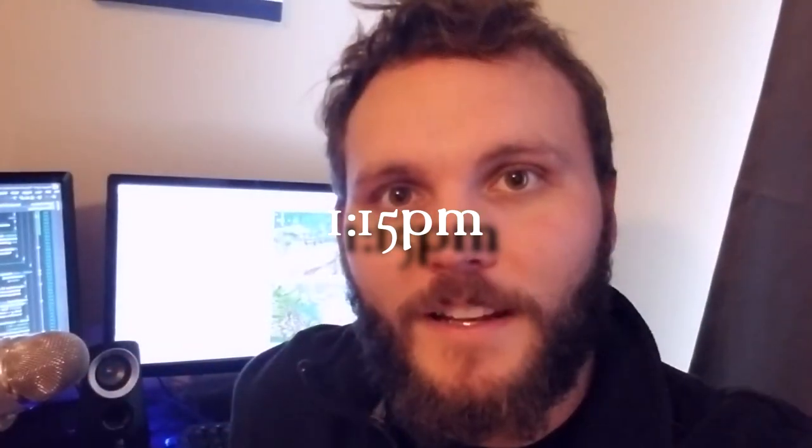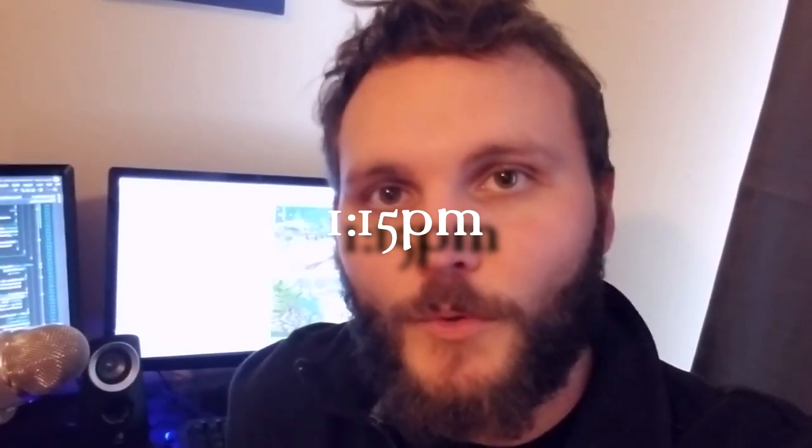Hey guys, it's 1:15 and I just fixed the bug where the wolf was running through the player on his attack animation. Turns out the approach distance needs to match the stopping distance in the nav mesh agent. Now that I've got that resolved, I'm going to revert all of the animations back over to generic so I can use Mechanim instead of legacy animation.